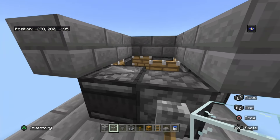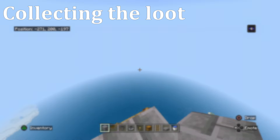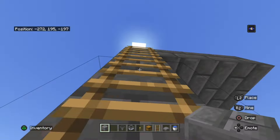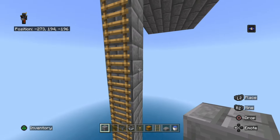Once you've done that, place your glass block here and place a slab here. Then go on your ladder and once you pass this point on the ladder count down by four — one, two, three, four — and place your block here.